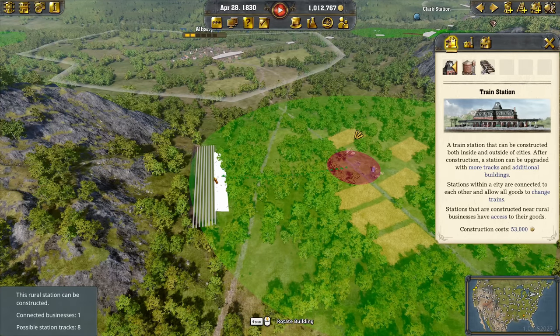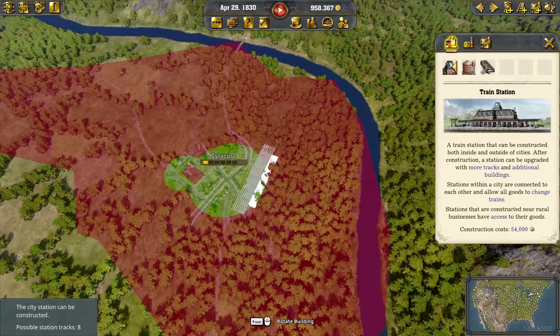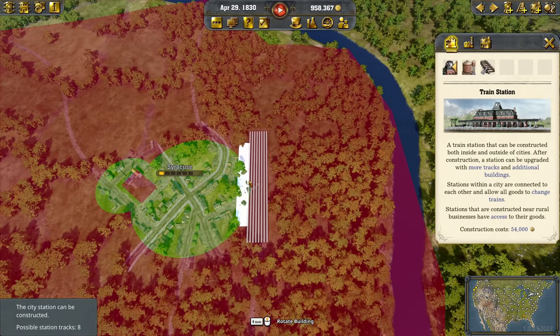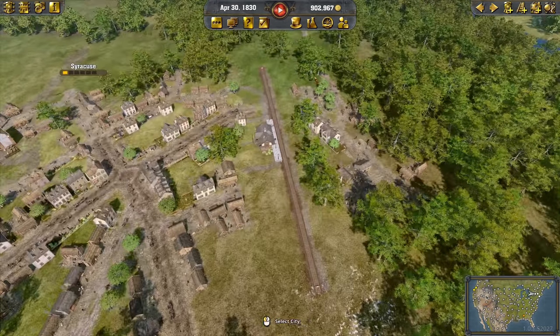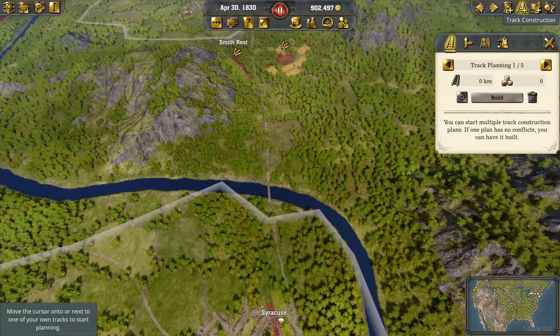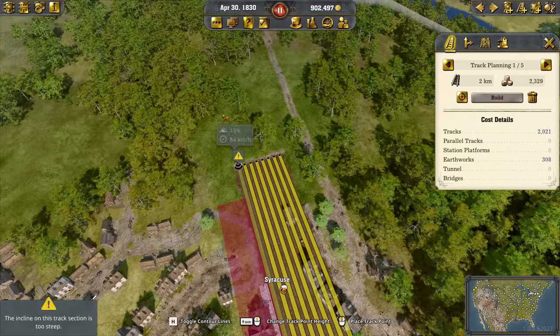I'm probably not going to need more than two tracks for this system here. Let's go ahead and get this somehow like that. Then I would like to build one down here in Syracuse, and for this we will definitely need more tracks again. Down to Buffalo is my next expansion. We need to have it in the green circle to be within the city range. The city also grew with that, obviously.